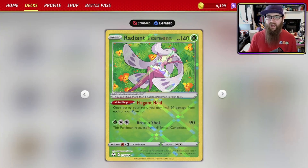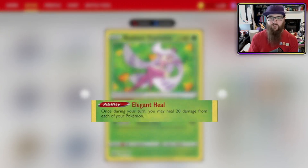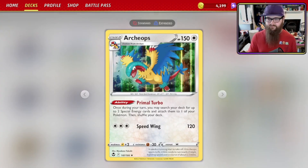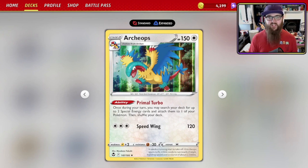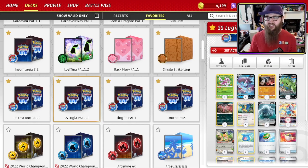We're also playing Radiant Serena — 140 HP. We're using its ability: once during your turn, you may heal 20 damage from each of your Pokémon. 20 damage might not sound like a lot, but against Lost Box with Archeops on the board — which has 150 HP — the tactic is Radiant Greninja for 90 and then Sableye for 60 on each, taking out both Archeops. If you heal 20 HP off both Archeops, you've broken the math and they can only knock out one at most. It's a very good combination of cards.